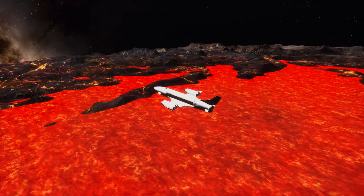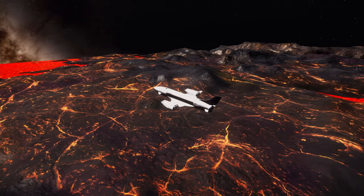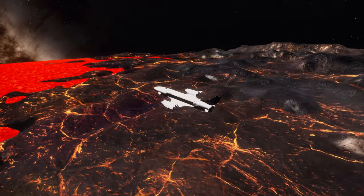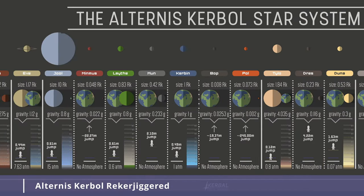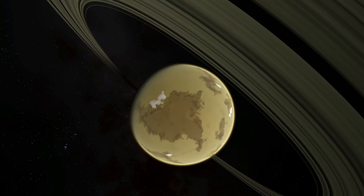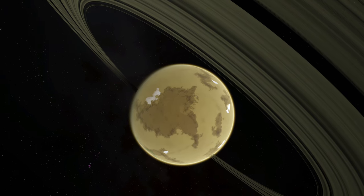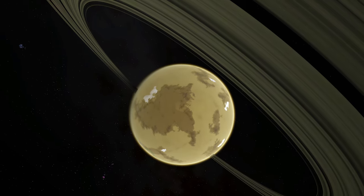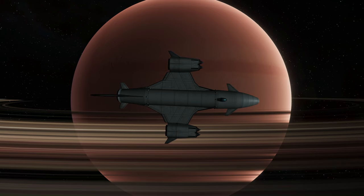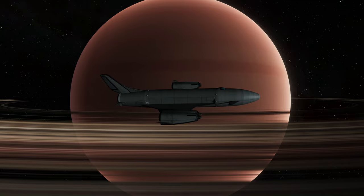I could talk about other planet packs for ages — the majority of them are quite awesome, and maybe you have different taste than me. For example, I really like converting my stock system into an alternative system where Kerbin is a moon of Jool. I also scour for modpacks that support Parallax and Spectra. You can search for planet packs in CKAN by typing 'planets' or 'planet pack' in the search, and you can also scour the KSP forums. Maybe one day I'll make a follow-up video for all these interstellar space packs — who knows?